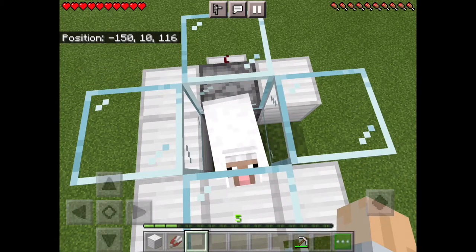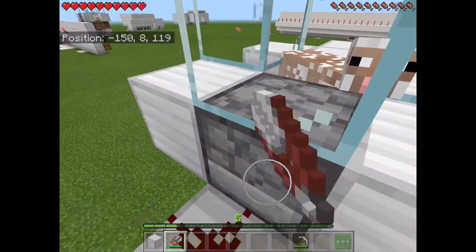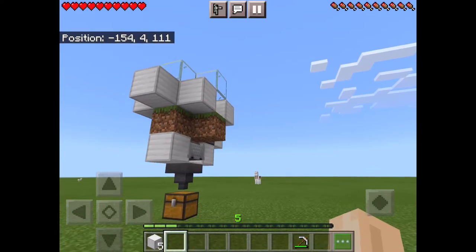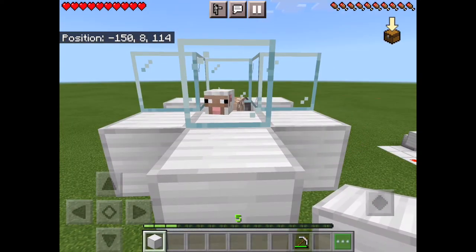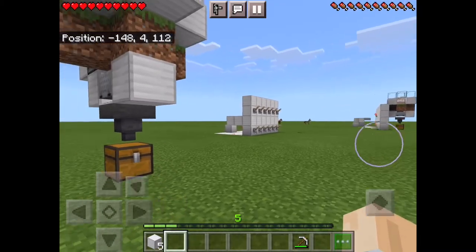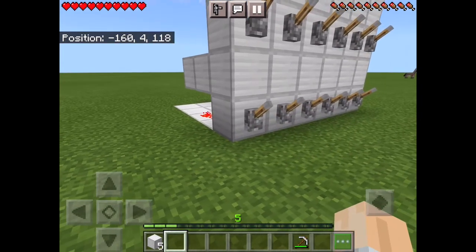Now put your sheep right in the center. You also need some shears — shear the sheep and be very quick about it because the sheep will want to eat the grass. Put the shears in the dispenser. You also don't need that extra block there. The sheep is all tucked in up there. Thanks for watching — please consider subscribing and liking the video. Goodbye!